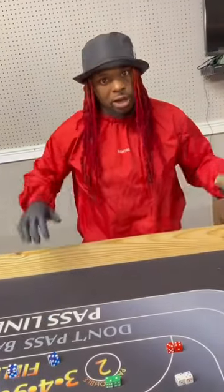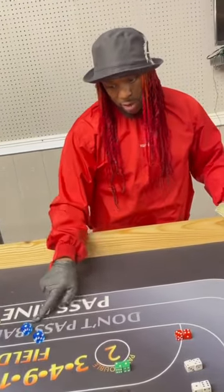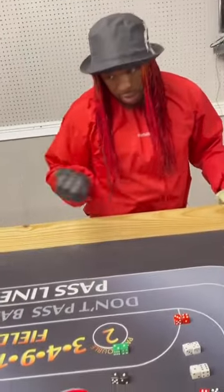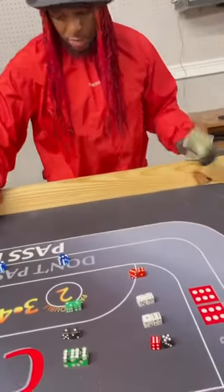I rolled a 7 — that's an automatic loss. Let's try it again. That was the come out roll and I hit 1-1 — automatic loss. Let's try again. Back to the come out roll — I rolled a 7, and that's an automatic win.